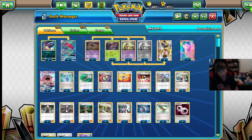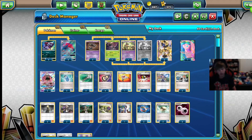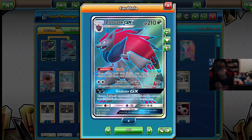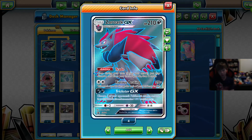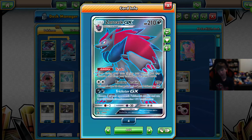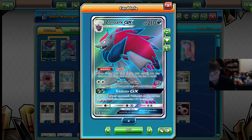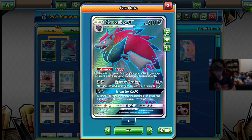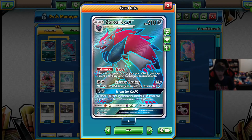To start off the deck, we have a 4-4 line of Zoroark with the Trade ability. This is going to allow you to draw multiple cards, hit the weaknesses on the Dawn Wings Necrozmas and anything else that has Dark Weakness. It's also really good just in general with the Trade — it makes the deck super consistent and hits some of the good weaknesses that Trevenant can't hit.